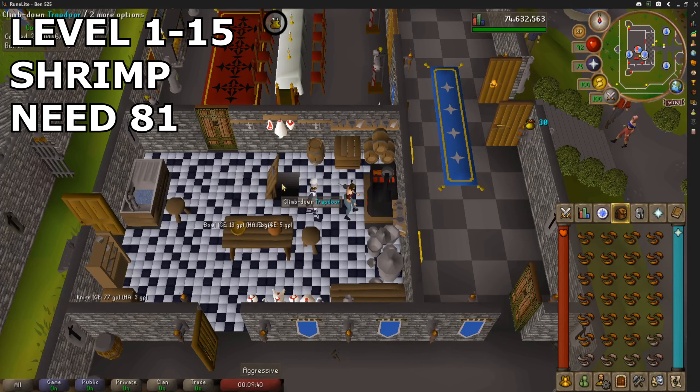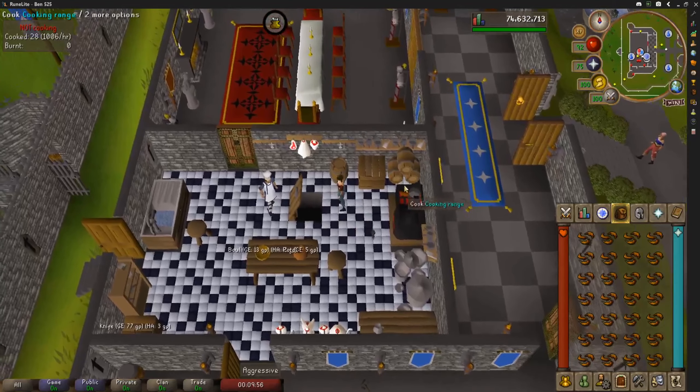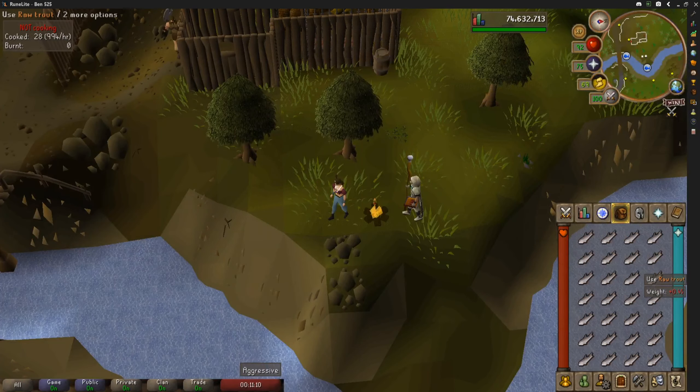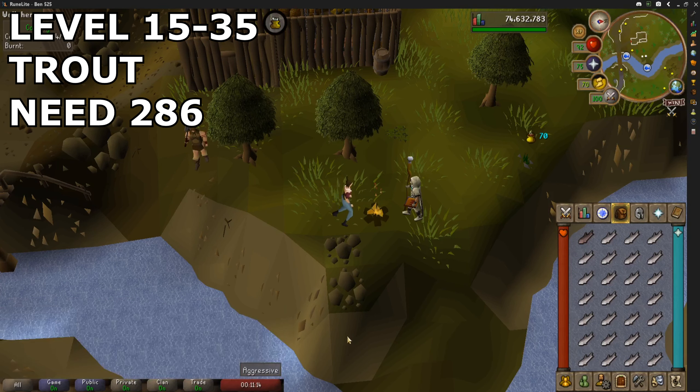From levels 1 all the way to level 15, I cooked shrimp. You need to successfully cook 81 shrimp to do this. It is very simple — all you need is level 1 fishing, so you can level fishing at the same time. I did this in Lumbridge Swamp.